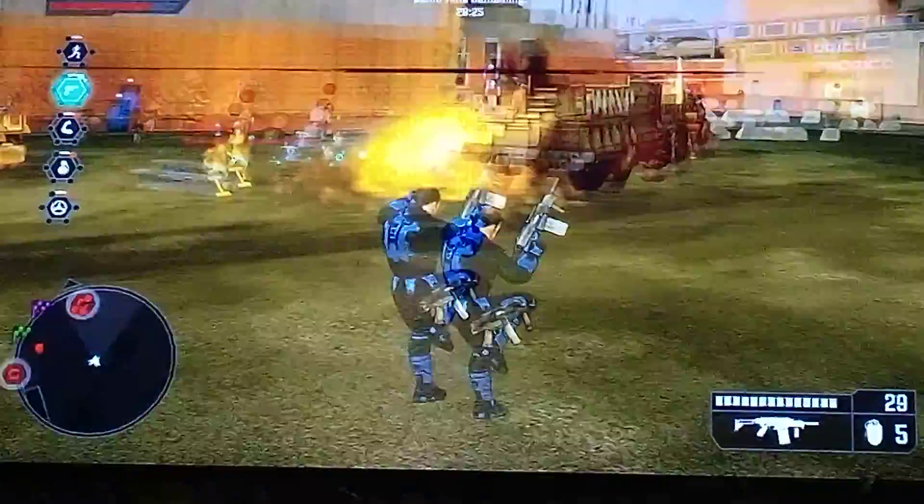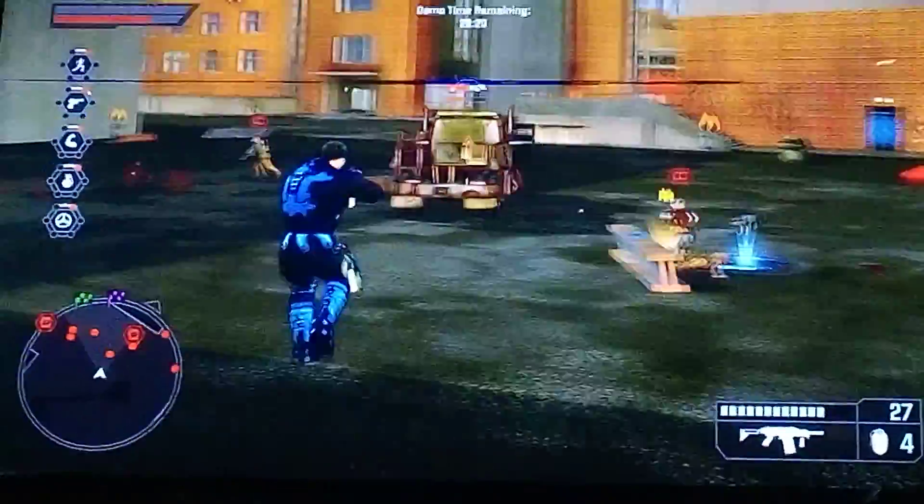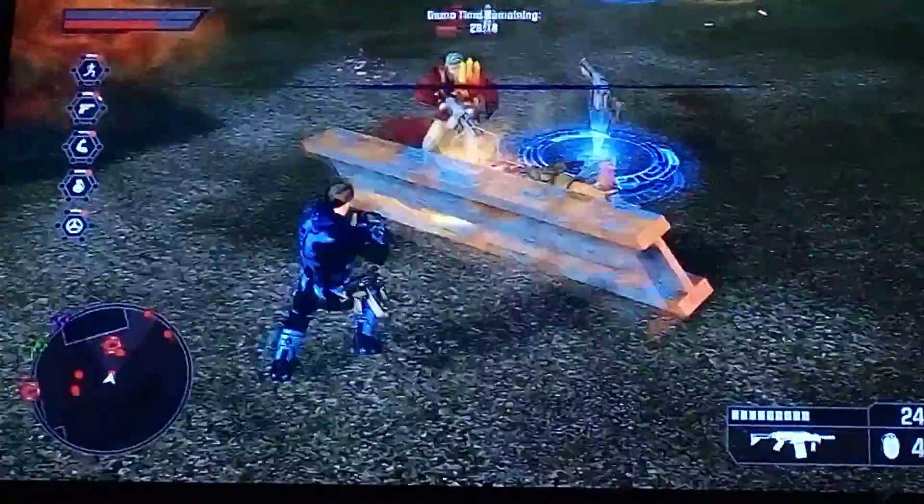Your HUD shows how you are evolving according to your performance. The different colored markers emitting from dead enemies represent which skills are improving.